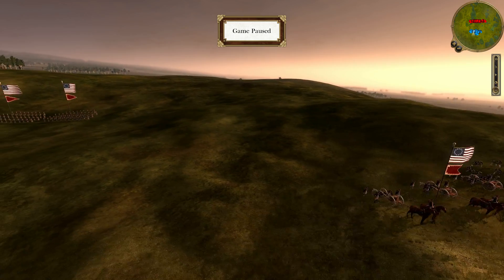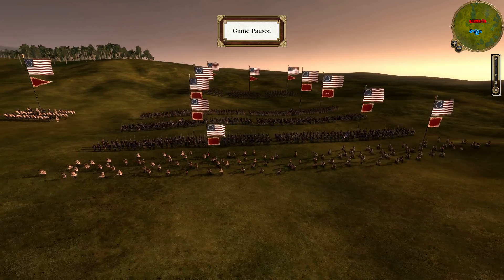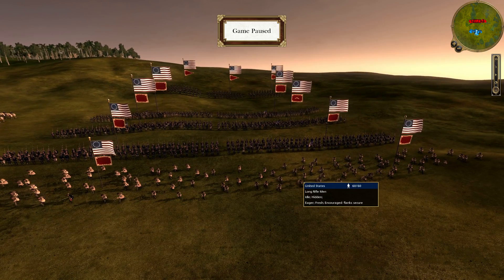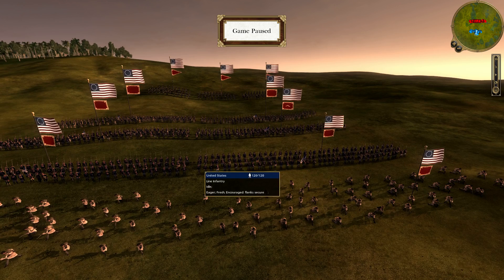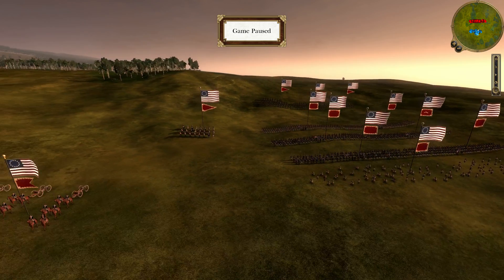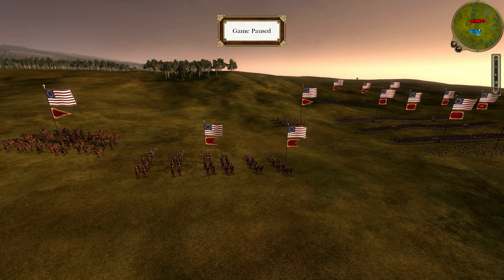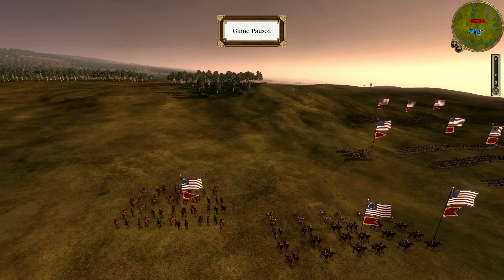Then we got some 24-pounder artillery. We got long riflemen at the front, protecting line infantry, just lines of infantry with some guards near the back, and household cavalry in the very back. We've got the general staff over here, and 6-pounder artillery guarded by some Pioneer Raiders on the flank.